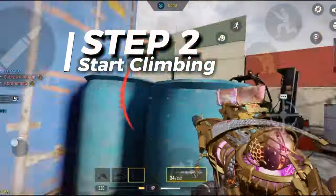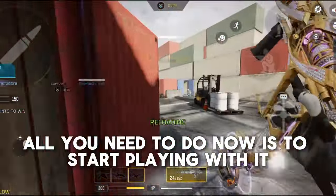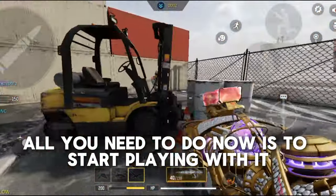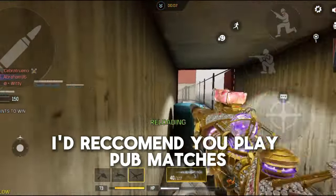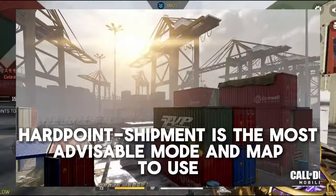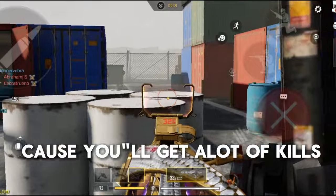Step 2: Start climbing. Now you've gotten the weapon you want to use, all you need to do is start playing with it. If the weapon points are lower than 2,000, I'd recommend you play pub matches. Hardpoint Shipment is the most advisable mode and map to use because you'll get a lot of kills.